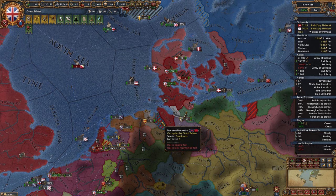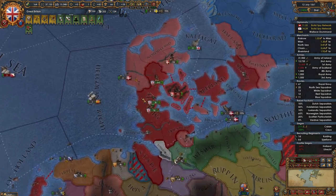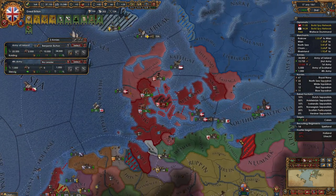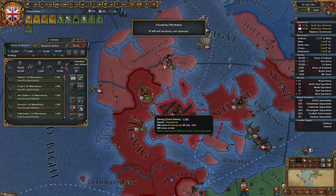We got the occupation of Bremen done and the occupation of Utrecht done. We have positive 22 war score. If you can get the war goal back, we can peace out and get what we want. Yeah, that's 55 war score.